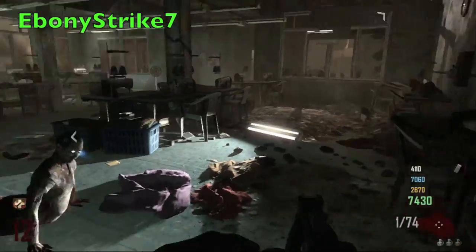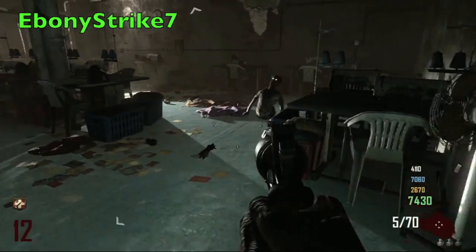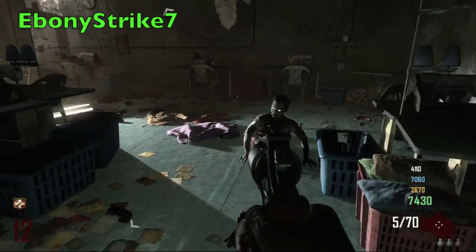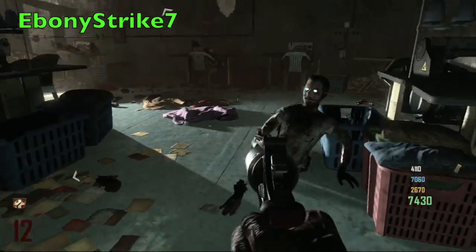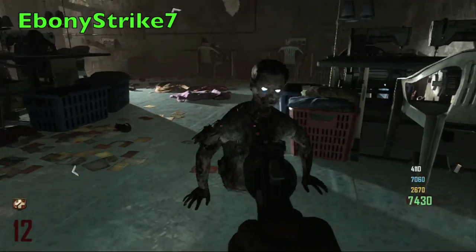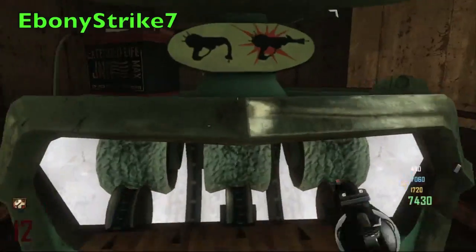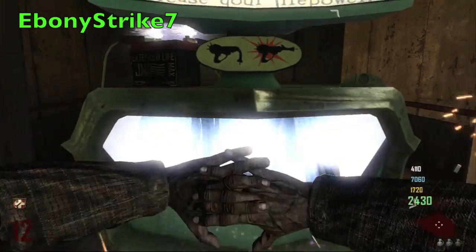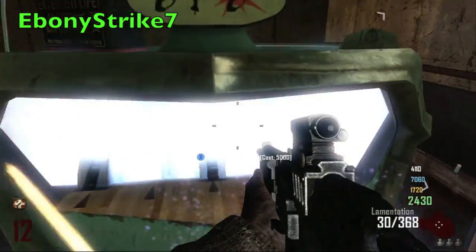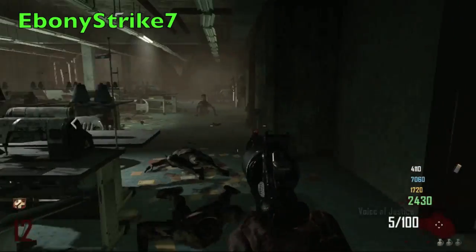I've got the Executioner out now — we will be Pack-a-Punching this later in the video — and just taunting a crawler. As I said, this was my first time on the map and I do think it's pretty hard. As you can see, we Pack-a-Punch the Executioner to make the Voice of Justice, so now we've got two Pack-a-Punched weapons on round 12.